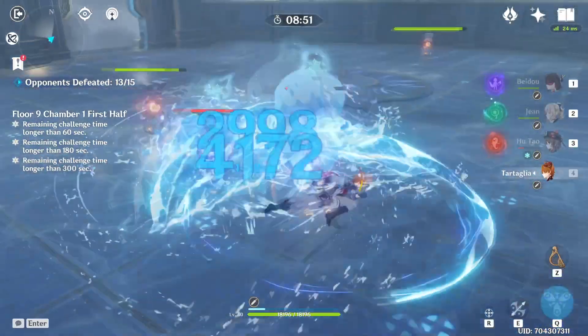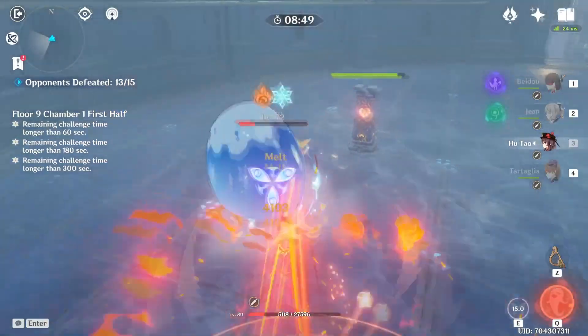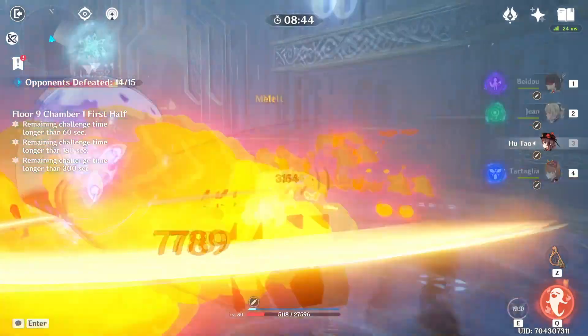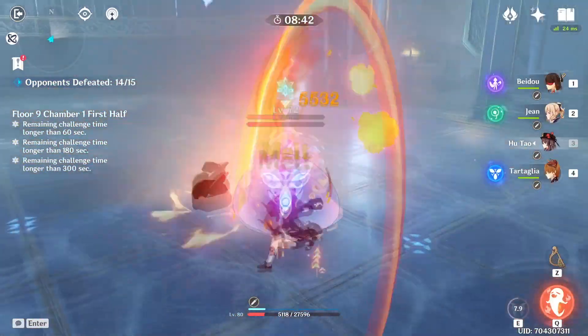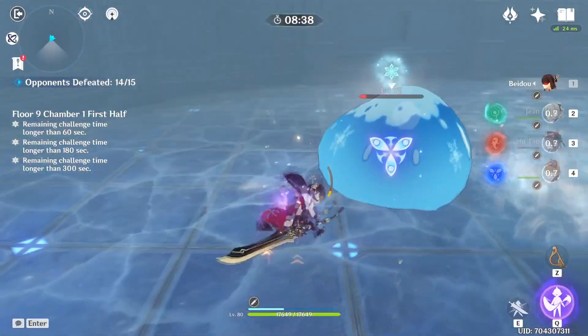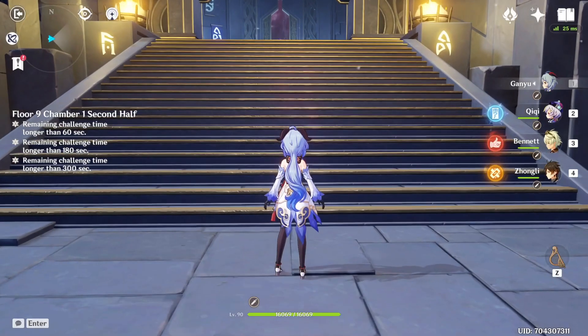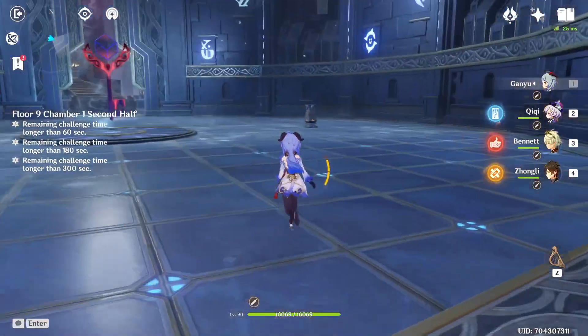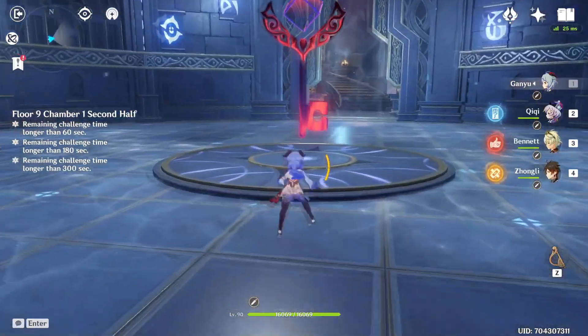I'm going to mention characters that will probably pair well with her since she's a sub-DPS. You can pair basically any DPS in the game with Yae Miko. The elements I'd specifically recommend for your DPS — not really Pyro, because Pyro and Electro can knock enemies back which could get in your way. You could do Cryo for Superconduct, which could be okay, but the main one I'm thinking is Hydro for Electrocharged.